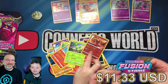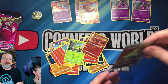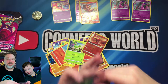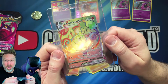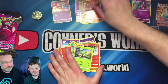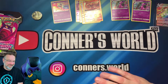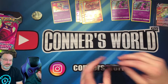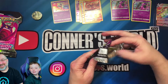Connor pulled a rainbow rare Chandelure — possibly an alternate art! That is so rare. It might just be a regular rainbow, but it's still pretty rare and Connor pulled it. You thought you scammed me with that trade, didn't you? You thought you scammed me — but you should know you can never scam me!